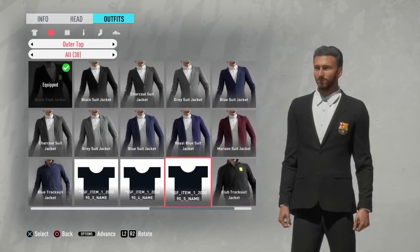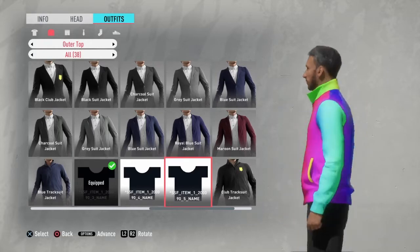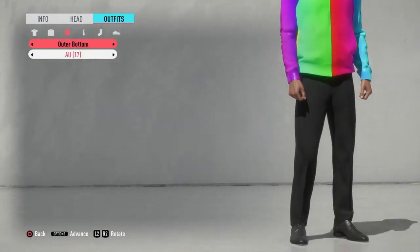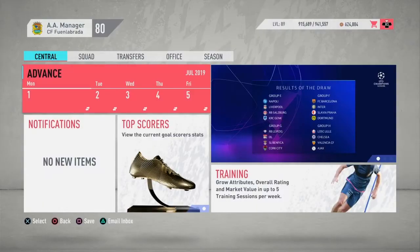Another glitch is in the manager customizations — I saw this from a YouTuber called BCHD Gaming. We have this rainbow jacket right here that you can actually wear. It looks pretty nice, pretty smooth. I don't think there are pants or any other matching items though.